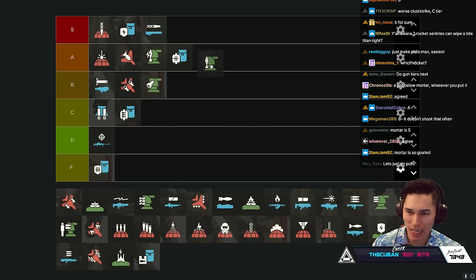Grenade Launcher - for running and gunning, shutting down nests, and with good ammo economy support it's pretty nice. I'm inclined to put it at A tier. It's not inconsistent like the Spear. One issue is grenades can ricochet off armor and kill you and teammates. I like it more for objective completion than slaying out. Keeping it at A tier.